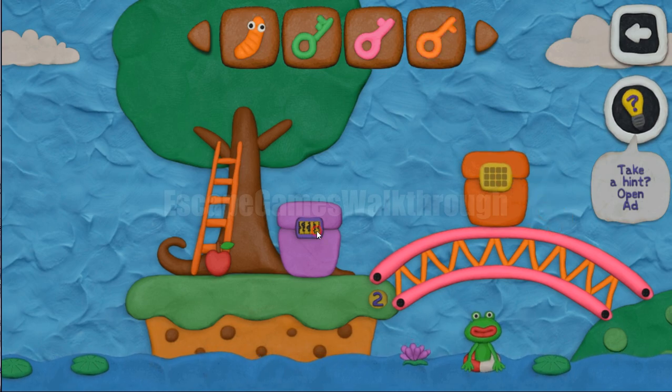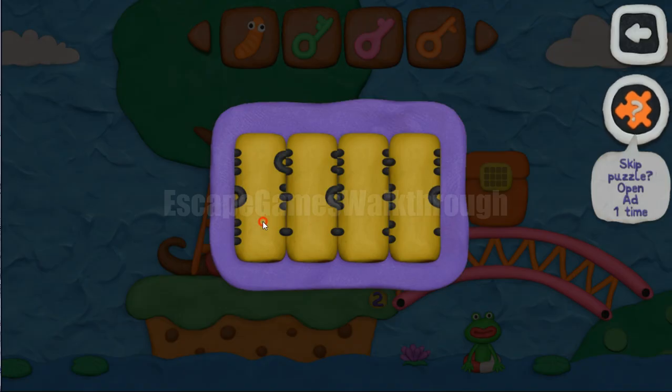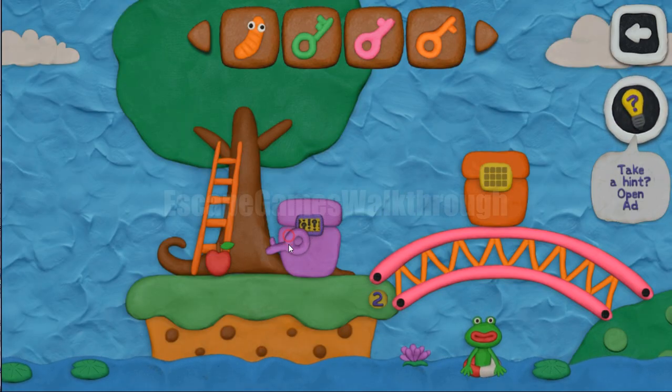Again, orange key. Now let's solve this puzzle. Here we are to rotate these rolls and make matches to complete all these pictures. So its solution is like that. Now it's done. And we have a purple key.